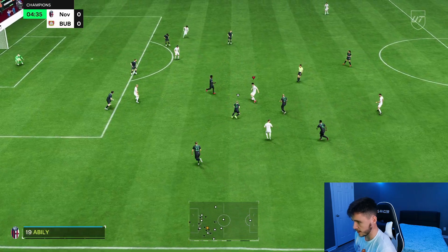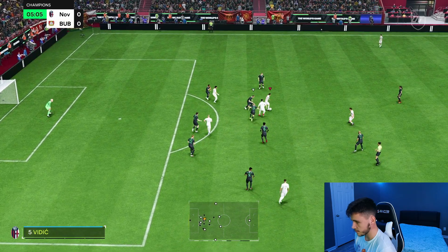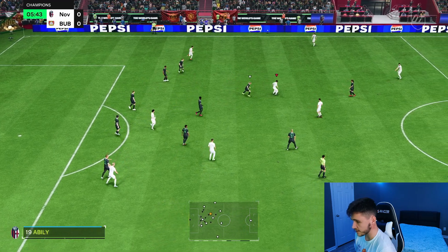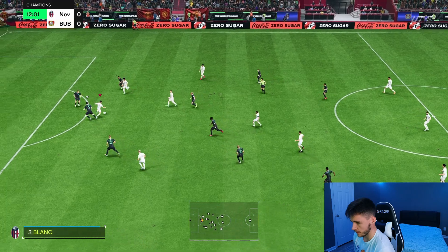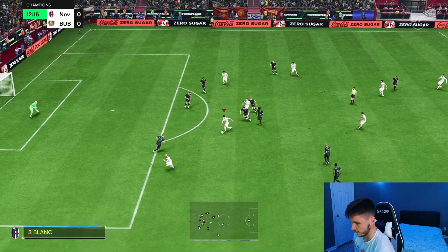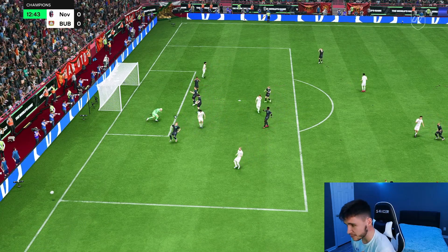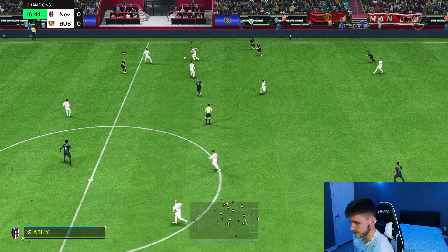First touch for Robbie Keane — we can test out the dribbling just a little bit. And yeah, as you guys can see, very quick, very swift on the ball. Good little step right there. Decent attacking positioning, very good dribbling, and the acceleration is decent. Near post shot — unlucky. That was a nice little piece of play. His dribbling is very, very solid.